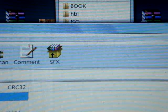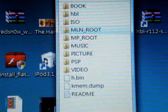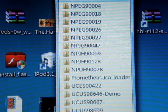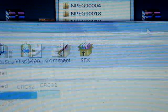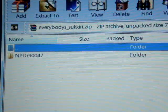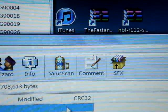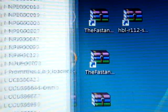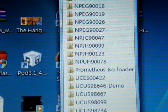Once that's finished, close the HBL folder. Now open up the PSP game folder and drag the Prometheus ISO Loader — as you can see, the Prometheus ISO Loader — drag that file to the game folder. Once that's done, close that. Also drag the Everybody Sukuri game exploit folder, the MPJG90047, to your game folder on your PSP. Now you've got the Everybody Sukuri game and the Prometheus ISO Loader in your PSP game folder.